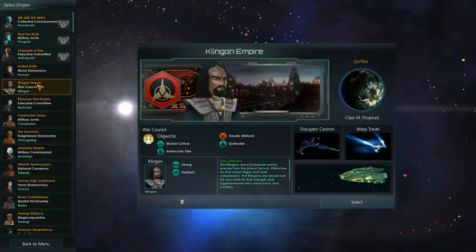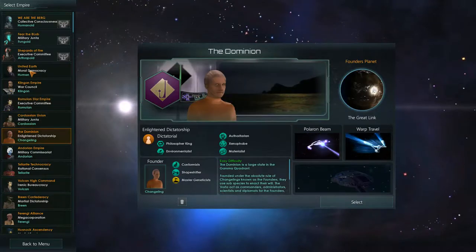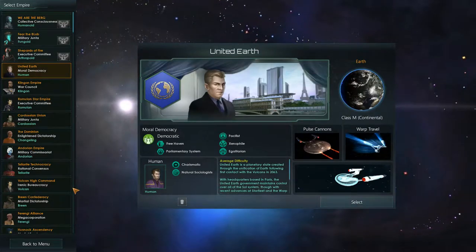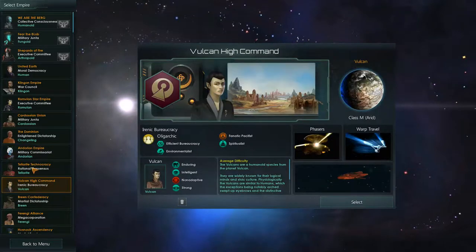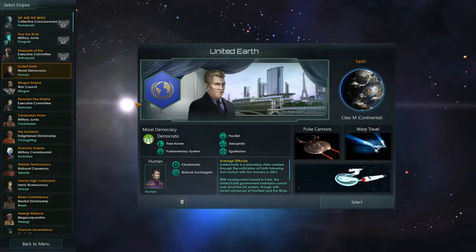You can play as the United Earth, Romulans, Cardassians, or the Dominion. You might ask why the Federation isn't one — well, United Earth, Andorian, Vulcan, and Tellarite are the founding four members of the Federation of Planets.